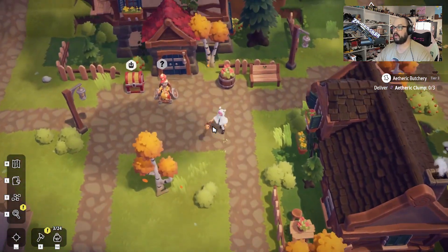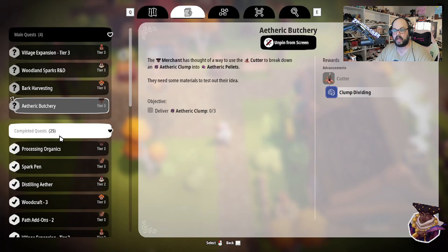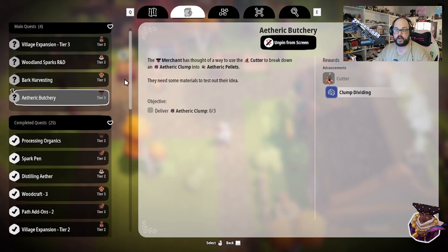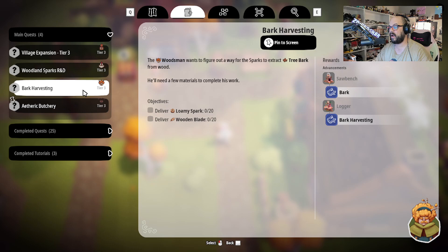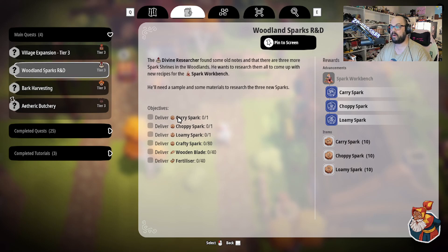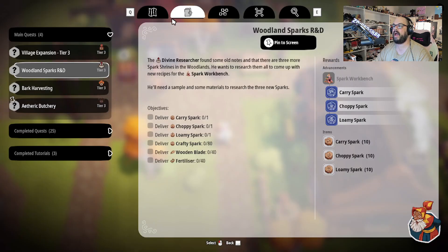I think that is pretty much everybody on the map right now, and I think that's probably going to be a pretty safe place to go ahead and call it. Good Lord, we've got a lot accomplished already. We have completed 25 quests — that is nutter butters. That is nutter, including the three tutorials, so technically 28. That's pretty wild. Next episode, we're going to get the cutter going, we're going to get some bark being made, and then we're going to expand our village once more. And hopefully maybe then we'll get into rocks. We're still making some pretty darn steady progress.